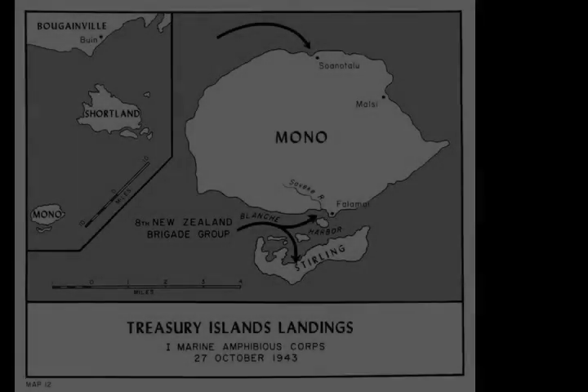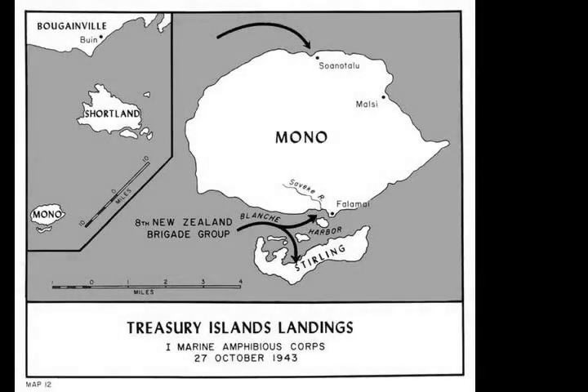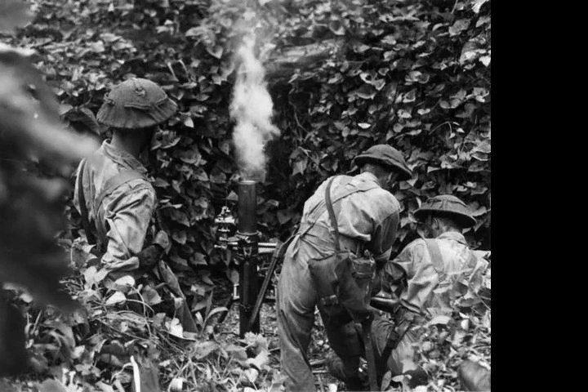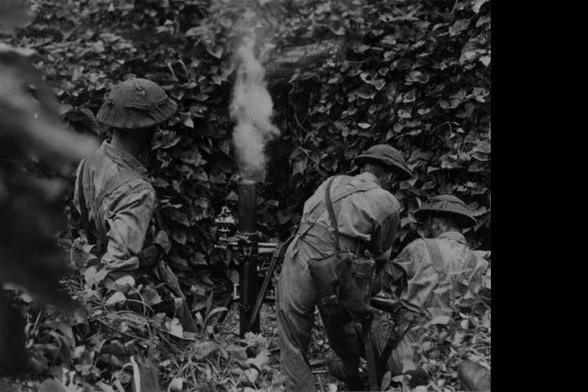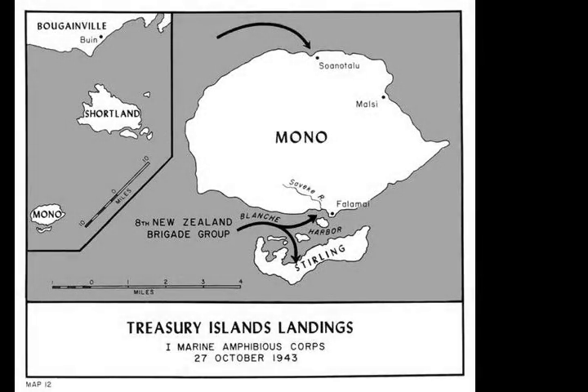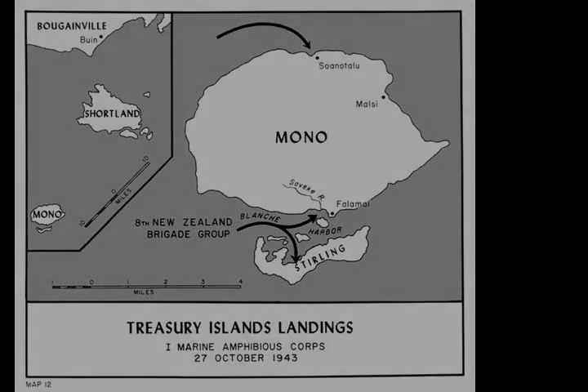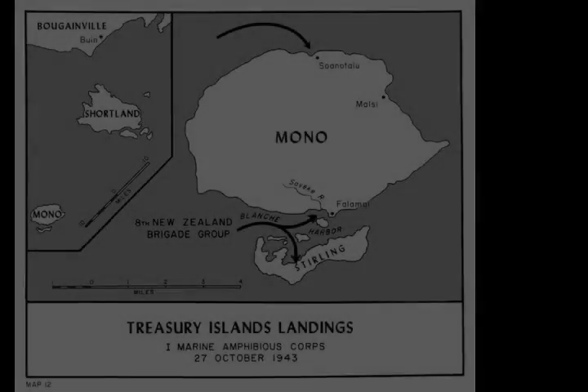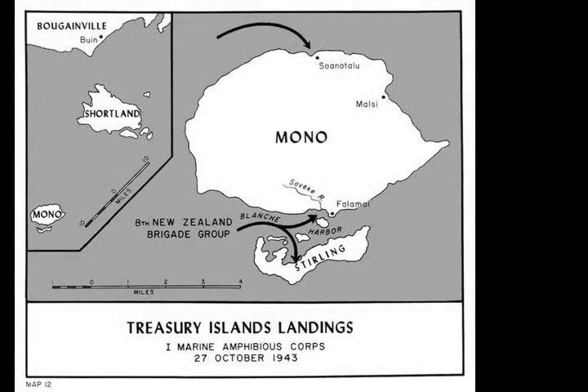Following this, two infantry battalions, the 29th and 36th, landed around Falamai on the southern coast of Mono Island, approximately two miles away from Blanche Harbour's western entrance. Meanwhile, a detachment from the 3rd Infantry Battalion, the 34th, landed on Stirling Island to the south of Mono, while another detachment of 200 personnel from the 34th, supported by the APD USS McKean, skirted around the western side of the island and landed to the north around Sonotalo, to provide security for a radar station that would be installed there.